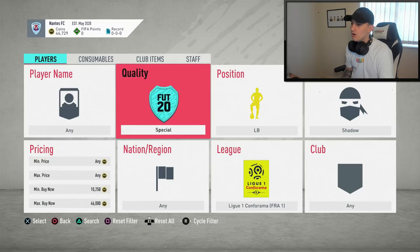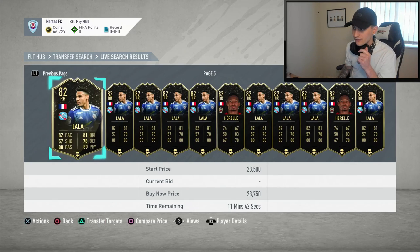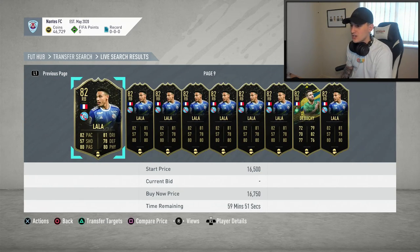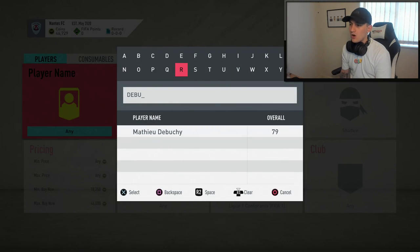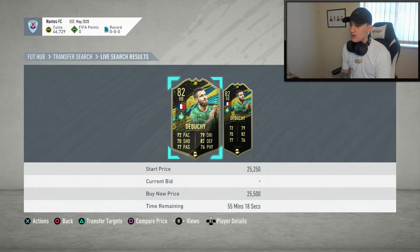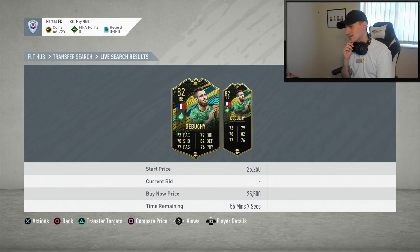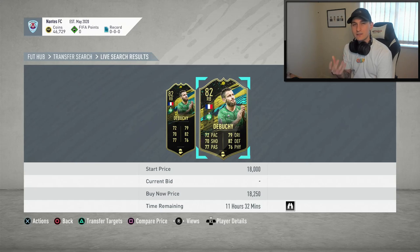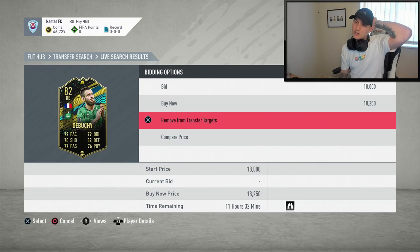I've already looked at left back so I want to go over to right backs — this is exactly how I found Kenny Lala before for a pretty cheap price. Kenny Lala and one other guy are usually the only right backs who pop up, so if there's anything else that's a bonus. There is a Debussy here who could be a shout — found one at 22,000 coins, and there's one at 18,250. However, that card has been up for half an hour, so if no one's bought it yet, no one's probably going to buy mine at 22k either, so I'm going to leave that one.